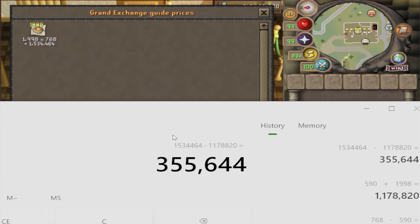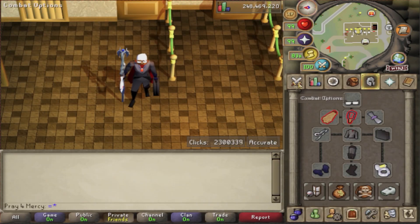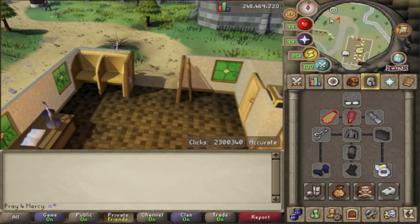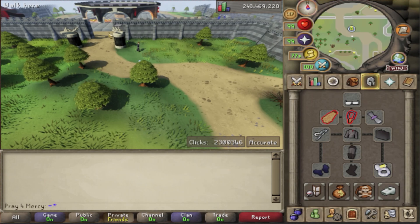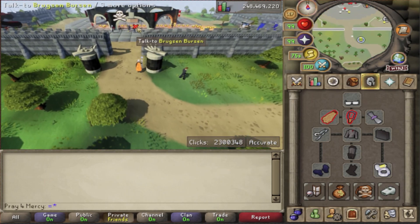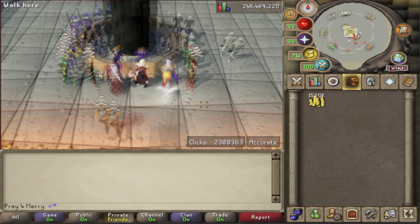We deduct the prices of the raw ingredients from the profit we made and we get 355,644 GP in profit — that's the amount you should make. I always go to the Grand Exchange to show you the amount and see if it sells immediately. I was pretty confident it should sell immediately, and it does.